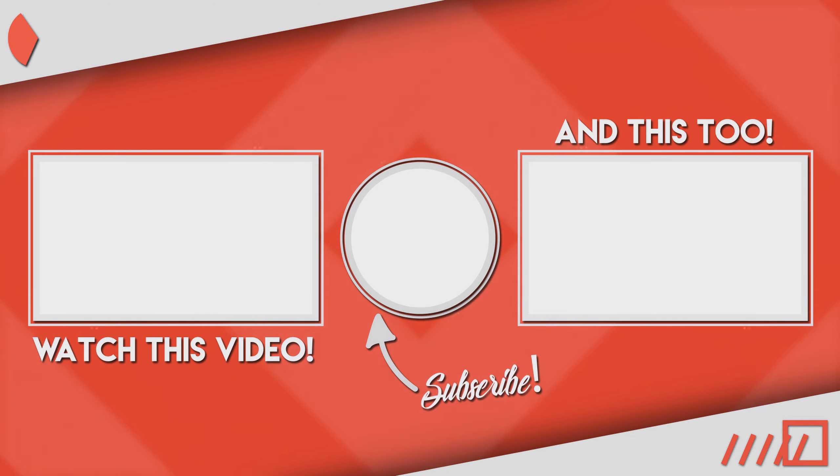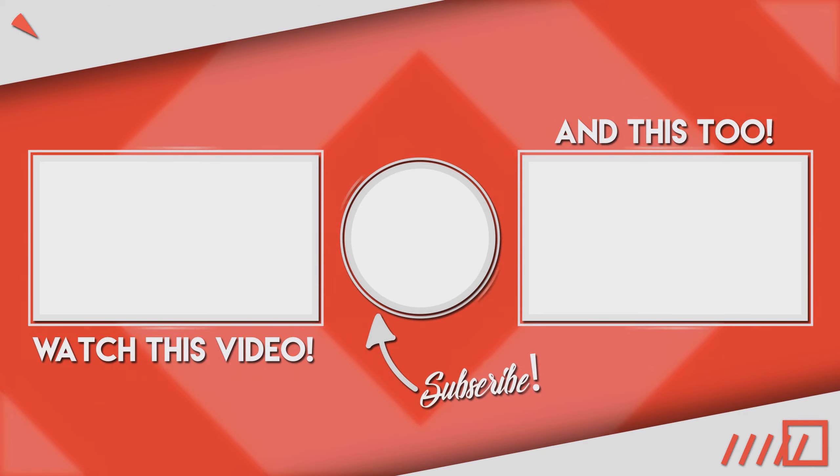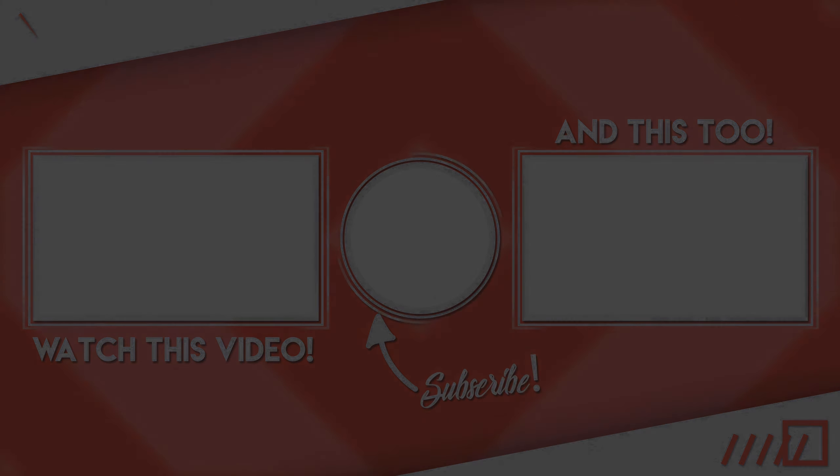But luckily enough, if you are a lower level, we can press the pause button and go over to the map. When on the map, we can look for the gun van — it will have an icon on the map. When we arrive at the gun van, we can talk to the man inside and we can see that we have a range of weapons that we can purchase.